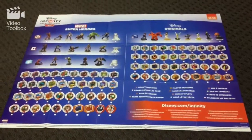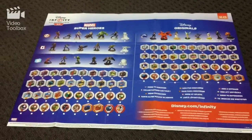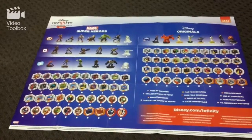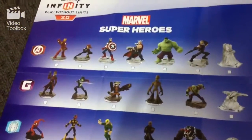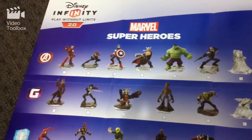This is the power disc chart, and on the back there's a checklist. Over here we've got the different play sets on top. There's Guardians of the Galaxy with Gamora, Star-Lord, Rocket Raccoon, Groot, and Drax, plus the play set piece. There's also the Spider-Man one with the friendly neighbourhood Spider-Man, Nova, and Venom — and I think that's Nick Fury as well.